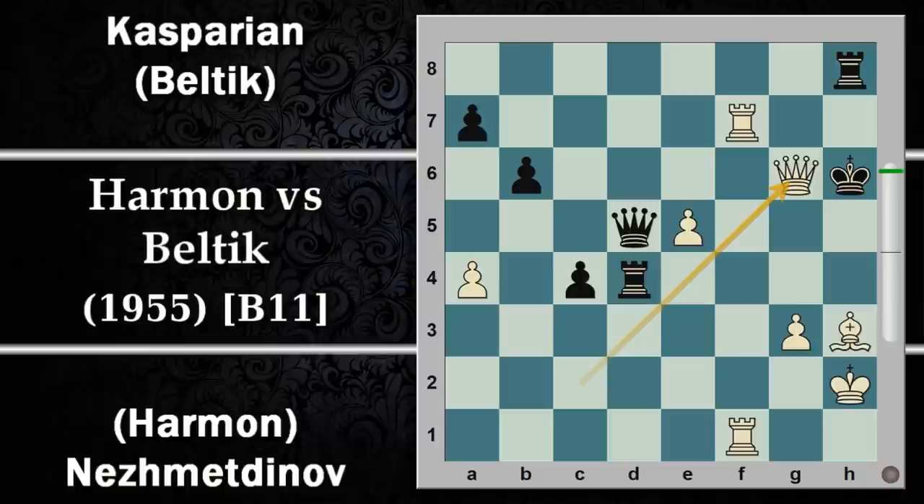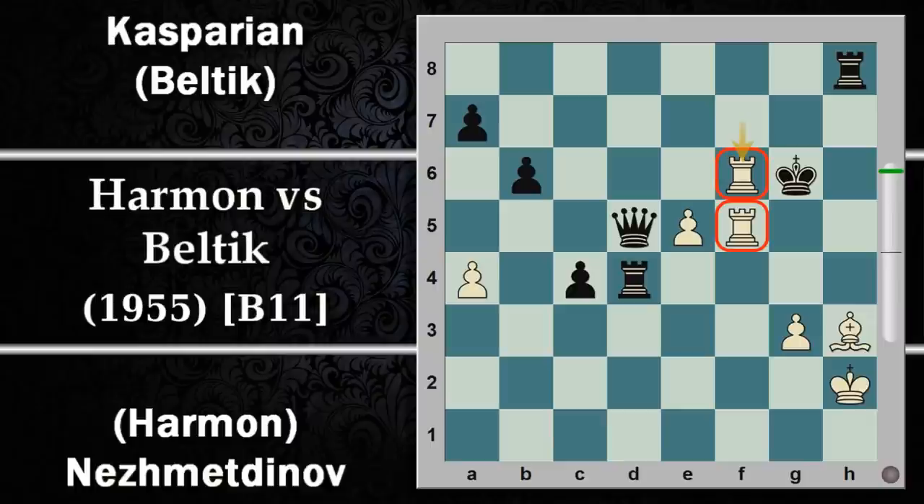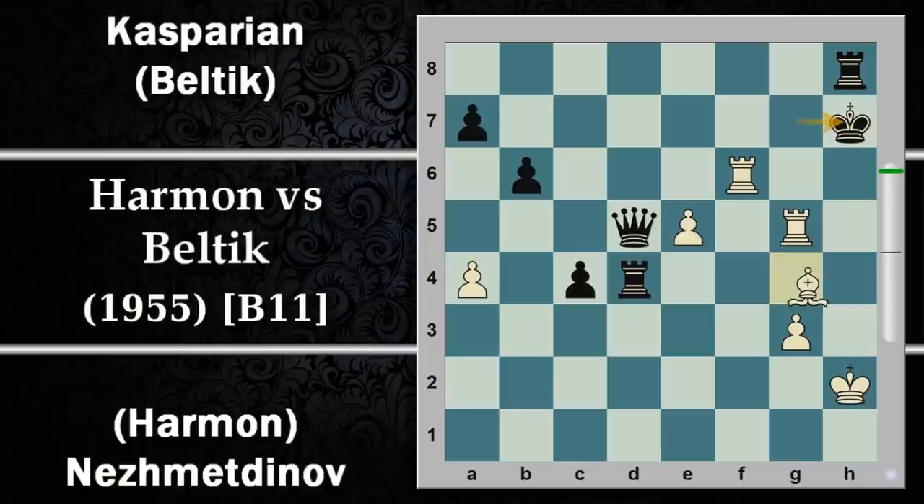Il bianco gioca la mossa della partita, mossa che fa finire la partita nella serie ma non quella reale del 1955, dove i giocatori hanno lasciato andare avanti la partita fino al matto. La mossa della partita è donna per G6: sacrificio di donna! Quanto pare la regina degli scacchi può fare a meno della regina negli scacchi. Il re deve prendere per forza, dopodiché c'è matto in 6 mosse, cominciando con torre da 1 in F6 scacco. Il re nero può andare in qualsiasi casa nella quinta traversa, il bianco risponde con Torre F5 e il re deve risalire qualsiasi mossa faccia.